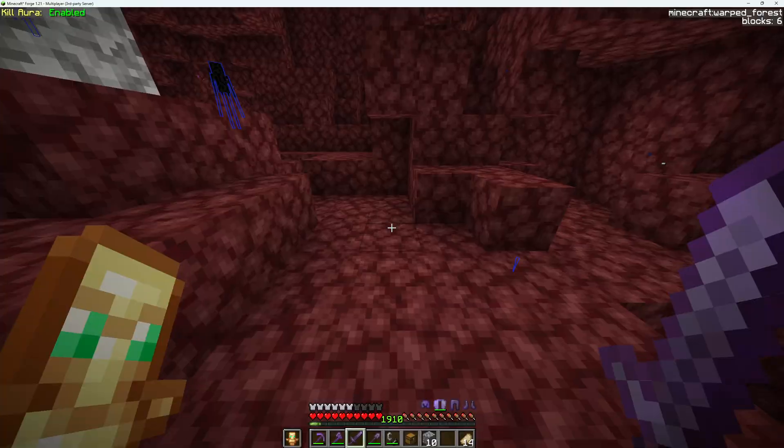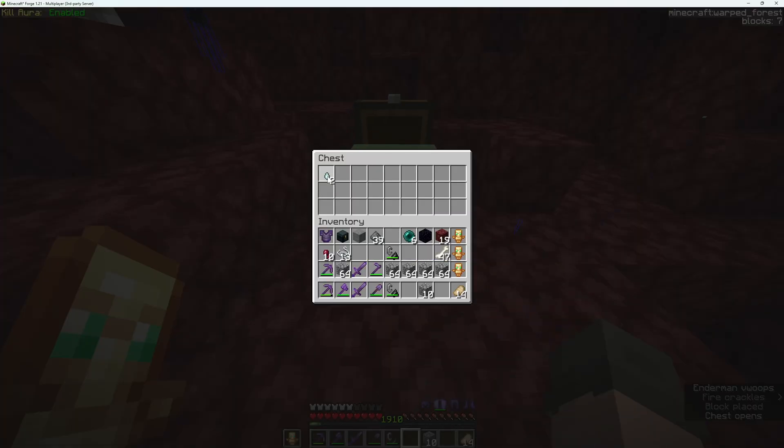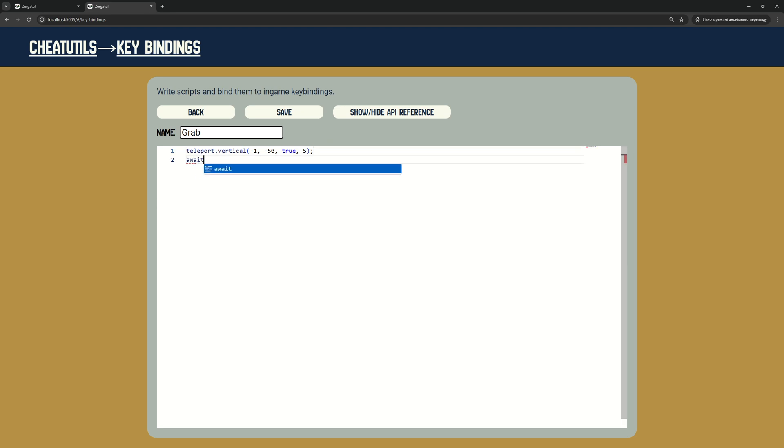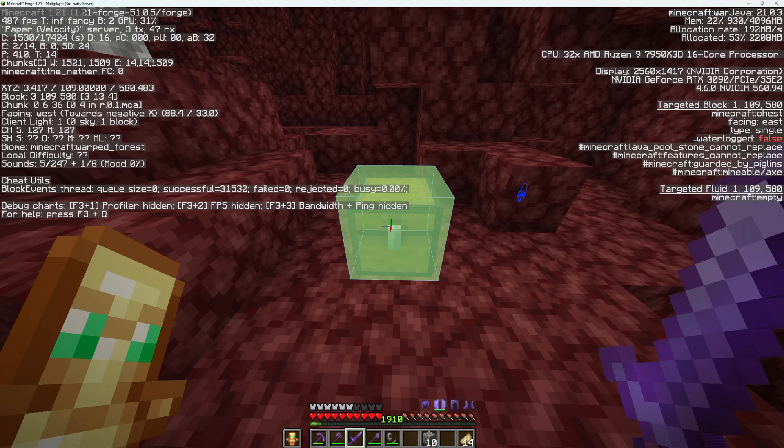Now I will show you something more complex. I am setting up a chest with some items. Our script will teleport us down, open the chest, grab everything from the chest, and teleport back.